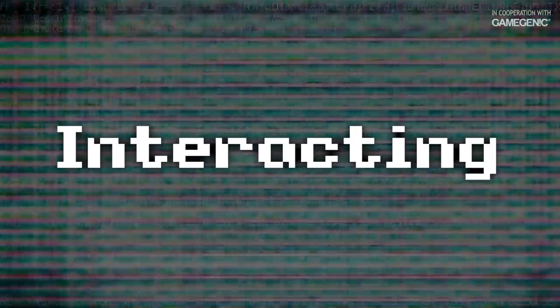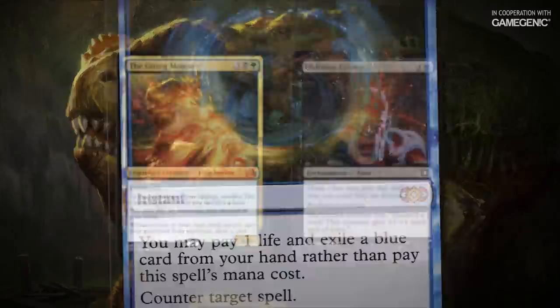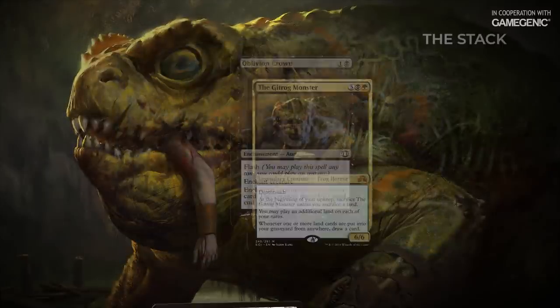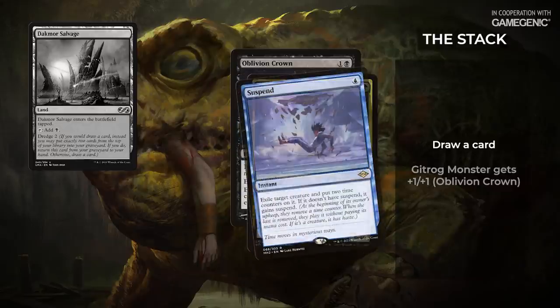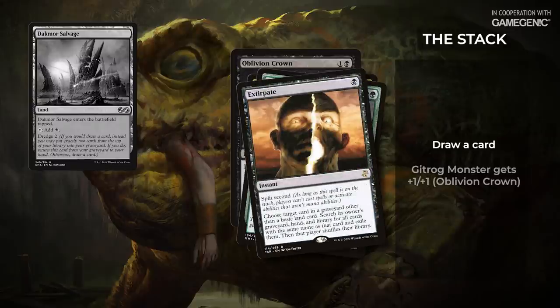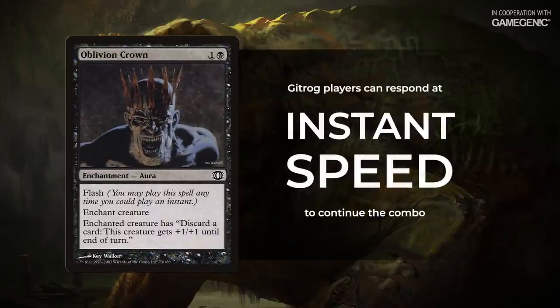But how can people interact? How can people stop this? The best way to interact with this combo is to counter the Gitrog monster or the discard outlet at all costs. Once the Gitrog monster is on the battlefield, there's really only one moment where it makes sense to interact — when they've discarded Dakmor Salvage and the Gitrog monster trigger is on the stack. You can remove the Gitrog monster, remove the discard outlet, counter the Gitrog draw trigger, or exile Dakmor Salvage from their graveyard. These will all stop the combo, but keep in mind: every part of this combo can be done at instant speed, and unless your interaction has split second, the Gitrog player can respond by discarding any other land in their hand to continue comboing off.